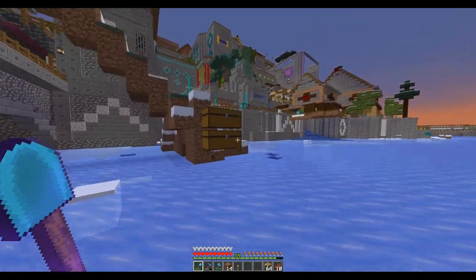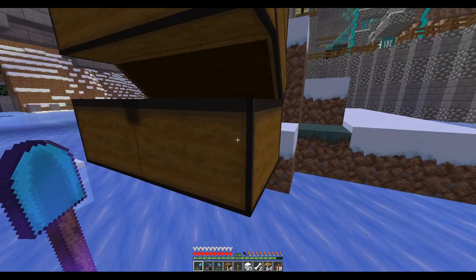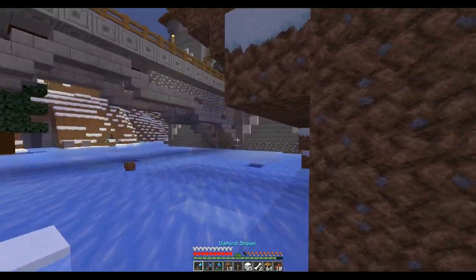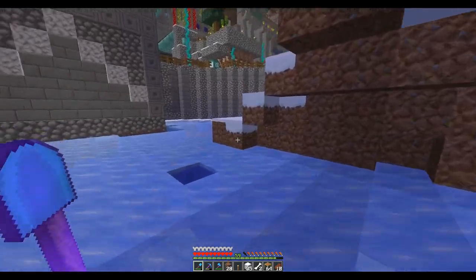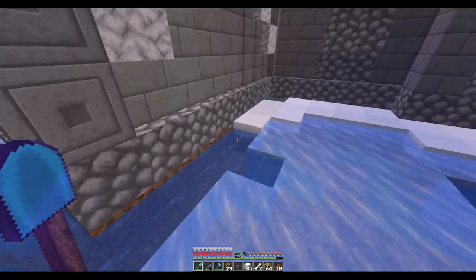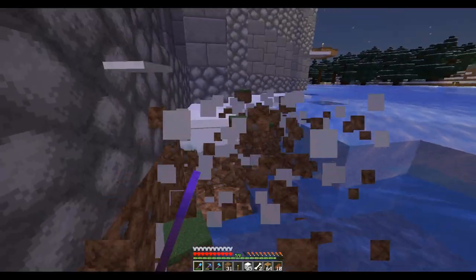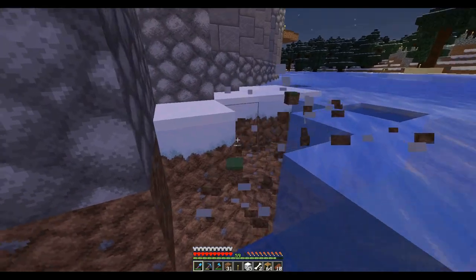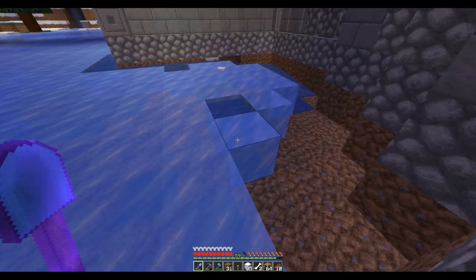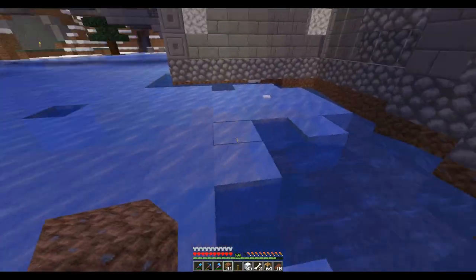I don't think I have much in these chests — these chests have been here since day one almost. Get rid of this and then I can get rid of all this. I think all this is water — no, there's some dirt over here. It's a good thing it's got all these ice blocks, so all I gotta do is break them and they make water.